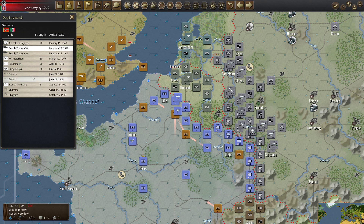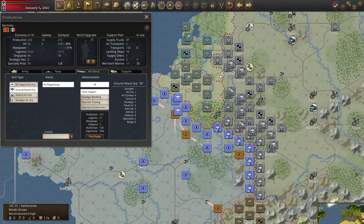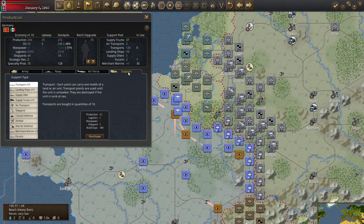For Italy: supply trucks and merchant marine looking good. We've got two escorts coming for Germany. Considering one of these options for the convoy routes.